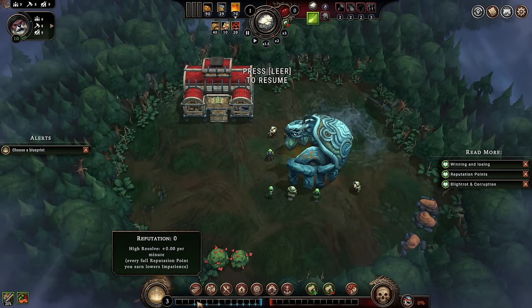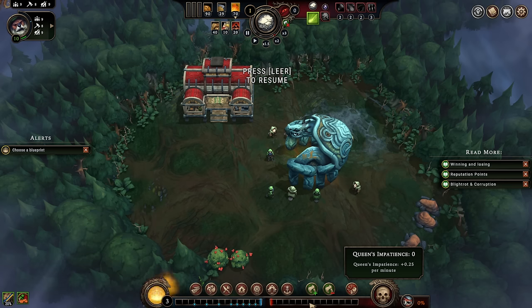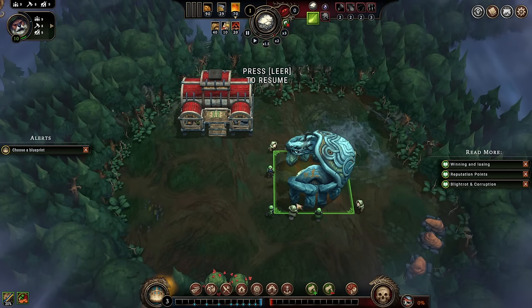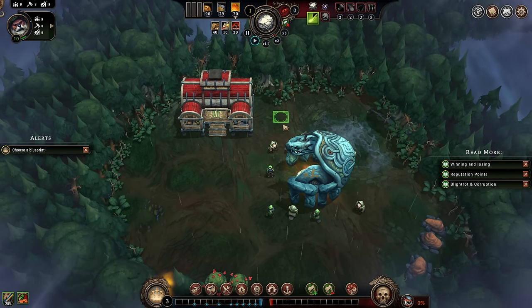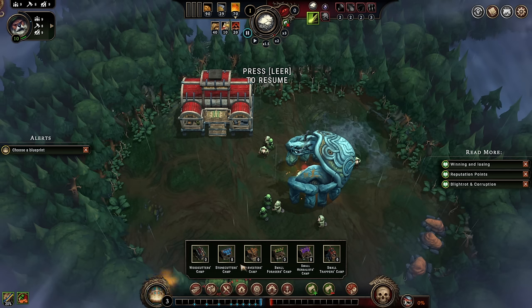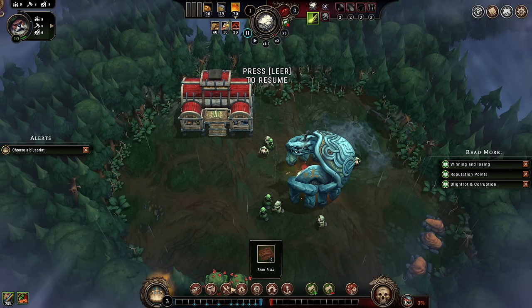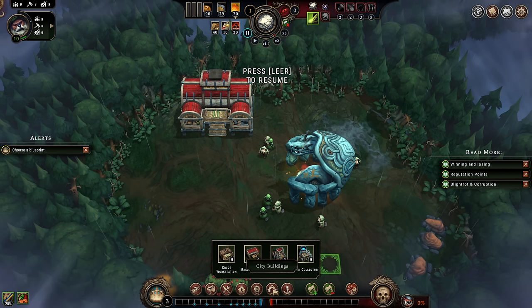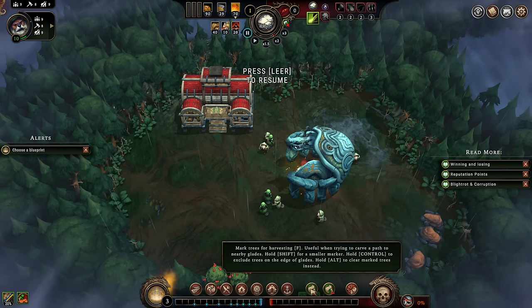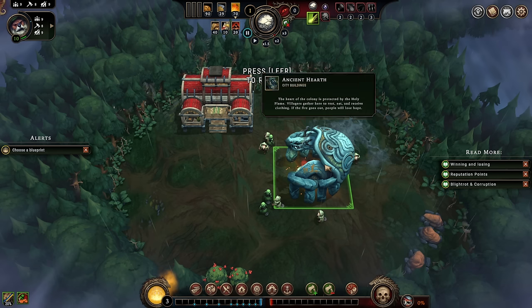Down here we see our reputation bar, and right next to that, the queen's impatience. If the blue bar is full, you win the map; if the red bar is full, you lose the map. The queen's impatience increases by a fixed amount per minute. Down here we have our building menu — you can build paths and different resource collection camps, food production, housing, all manner of processing and industry production buildings, city service buildings, and decorations. You can also designate where wood will be chopped.